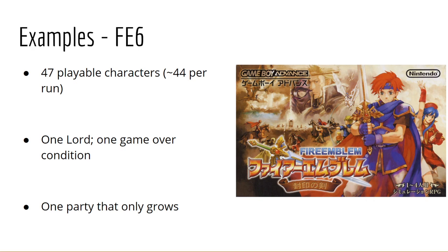FE6's single game over condition is very straightforward and makes it a lot easier to plan without getting screwed by RNG. Conversely, Fire Emblem 7 — the prequel — has a lot of hidden game over conditions and objectives not tied to the death of your lord. That makes it less Iron Man friendly, because there are elements outside your control that can lead to a game over. Battle Before Dawn is a bad example because Zephyl can die through pure RNG, potentially ending your entire run.